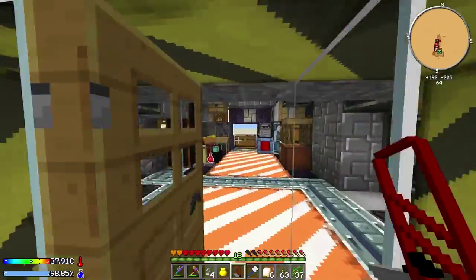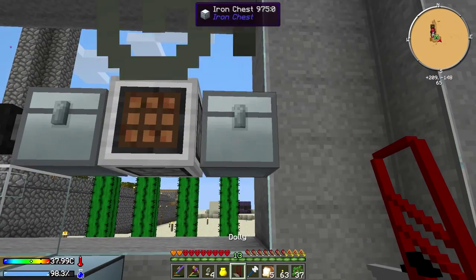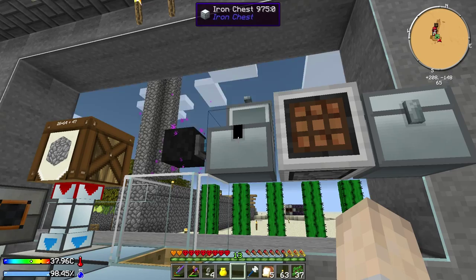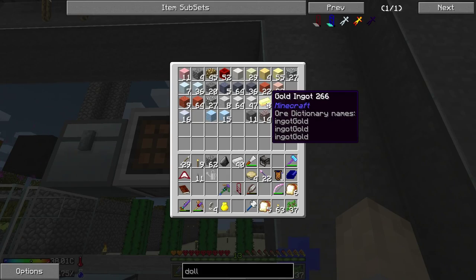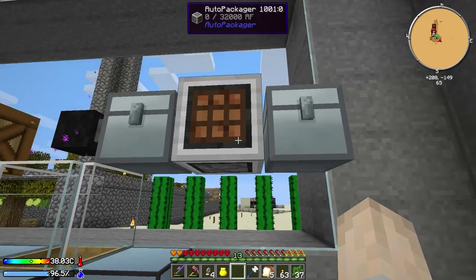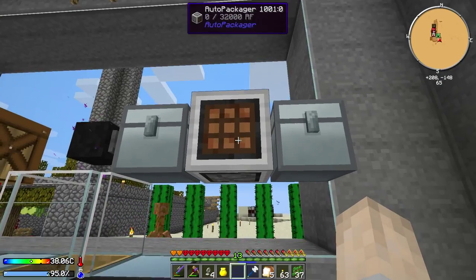So let's grab the other chest and put that right next to this auto-packager. If you don't know how this works, basically it will take items from one inventory, i.e. a chest, and craft it in a 3x3 or a 2x2 and put it in another inventory. So it's going to take the gravel from here and turn it into blocks or sand. It does require power and I think we've actually got it set up opposite, so it's probably going to take this stuff and put it into there. I may have to switch that up.